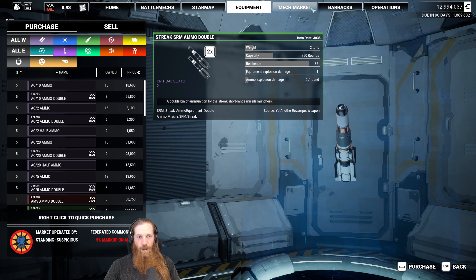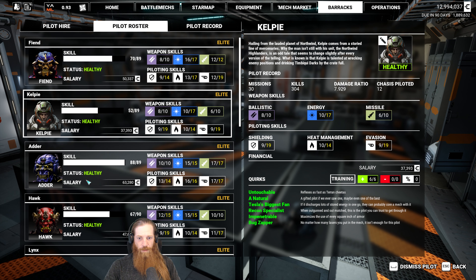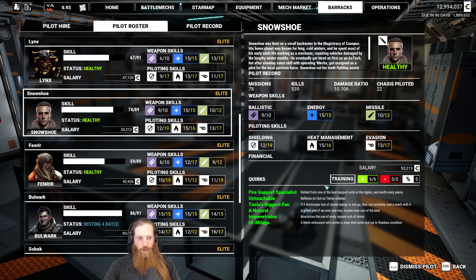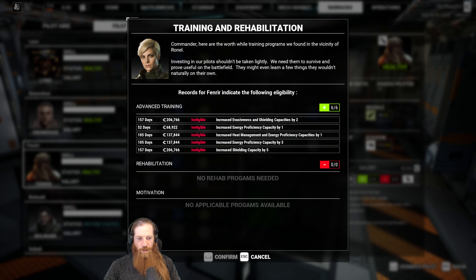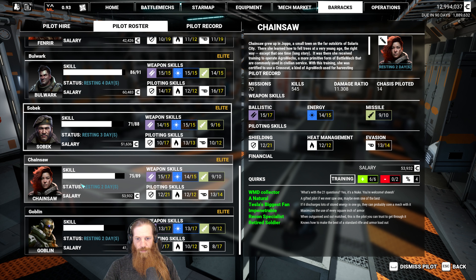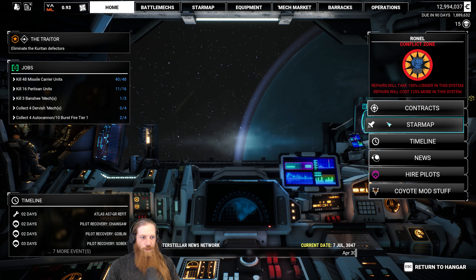We have sufficiently drained our reserves here, so I think we're good on all the training stuff. Let's check real quick. It's good to go through and do this stuff when you're in a new system, and I don't want to forget to do it before we leave. We're going to make sure none of these guys need to do upgrades, particularly shielding five. But I'm pretty sure we've got just about everybody at max. Let's go ahead and do the contract.